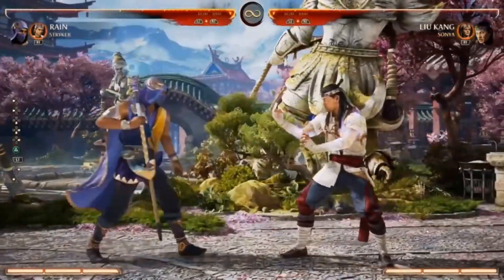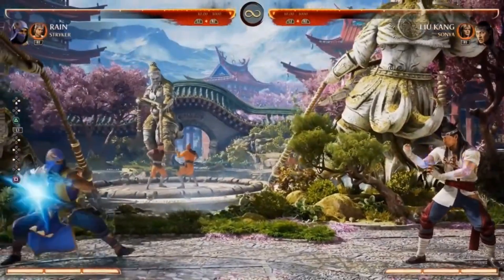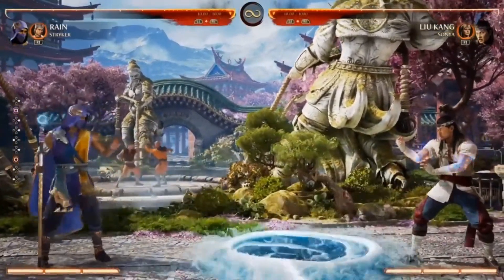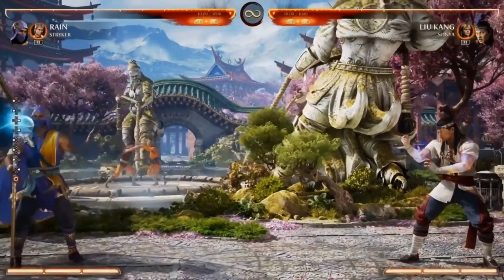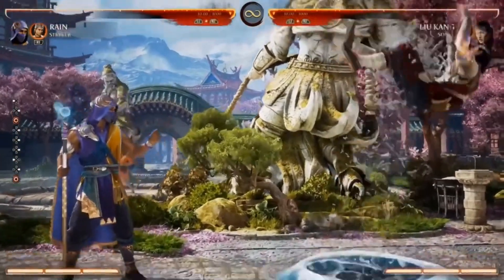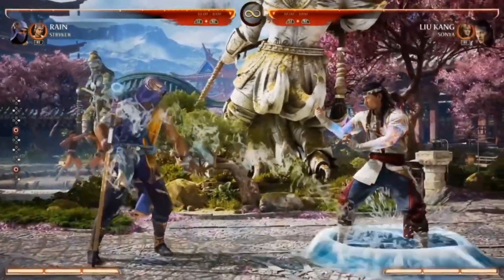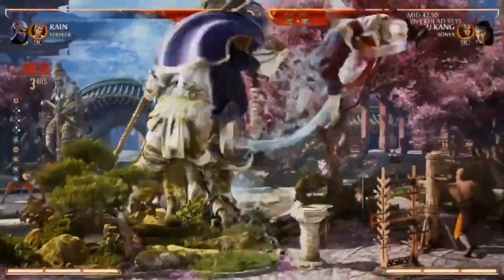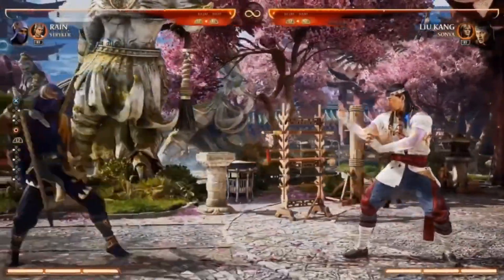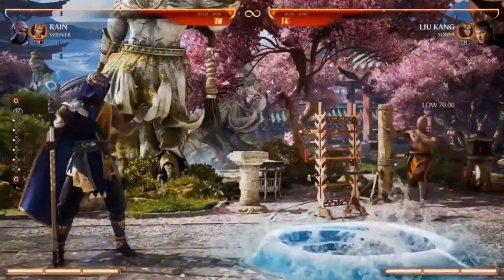Once you've established the threat of teleporting or throwing out fireballs and the opponent is scared to move, you can start using the whirlpool. He has close and far versions — they go into the ground, and if the opponent walks into one they get popped up for combos. I love how he grabs the top of his staff and throws it down; it looks so cool.